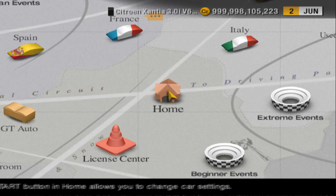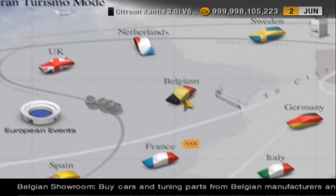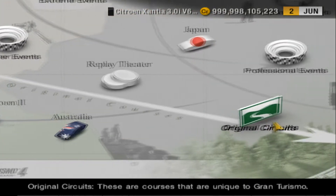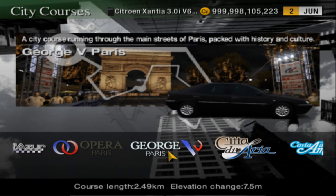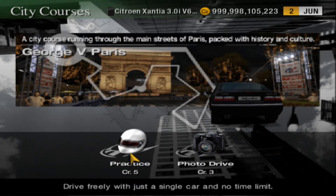Now it's on to see what they'll do on a racetrack. I don't want to say this is a patriotic video because I'm not French, but we're going to take these two to Paris. The Xantia goes first because the Xantia is older than the C5 - you should always respect your elders. We found the George V Paris circuit - that sounds like a pen name for some type of crime novel author.